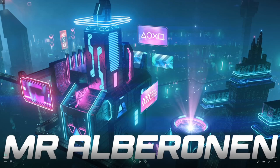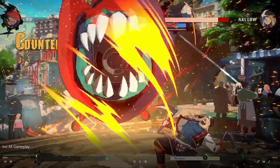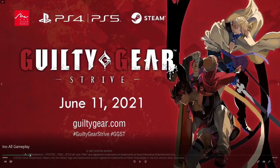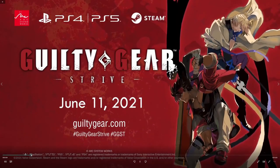Hello everyone, this is Mr. Albronin here again. Today we're going to be going over all of the Ino gameplay that we have so far, because the game's beta is coming out really, really soon — literally just tomorrow, in hours. I'm so excited, but I wanted to get a compilation of all of the Ino gameplay we have. I think we should start with her starter guide so we get to see how all of her moves look, so that when we see the trailers we know exactly what she's doing.